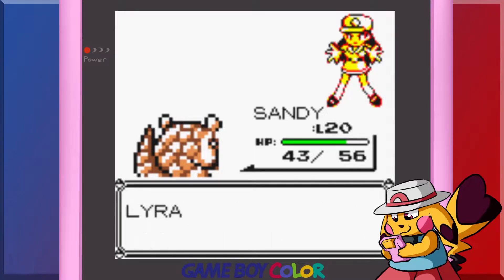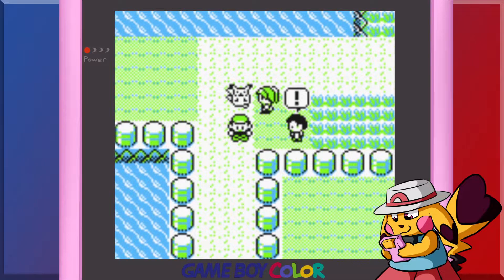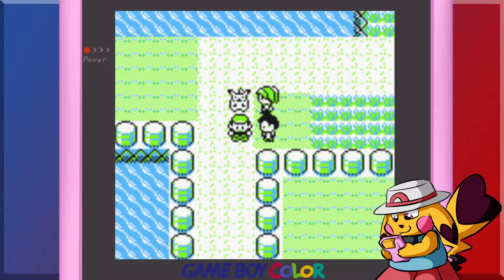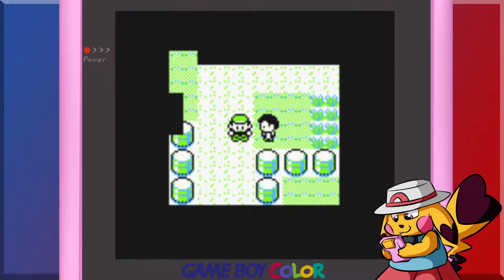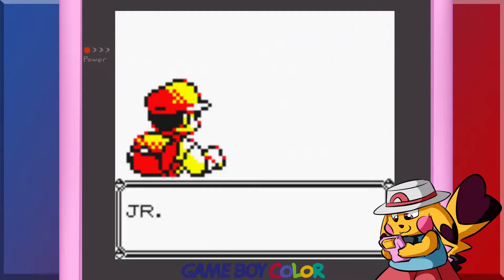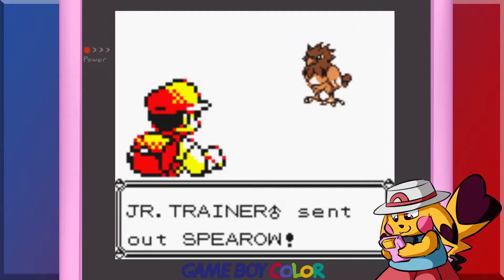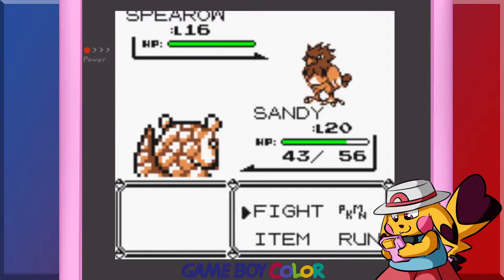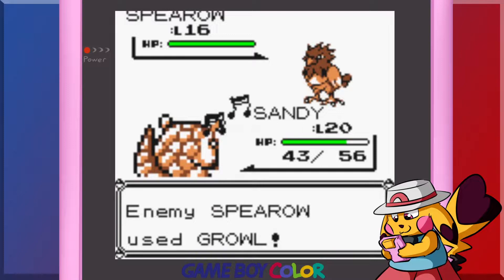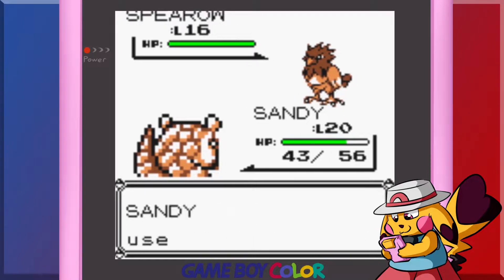What about Sandshrew evolving — will Sandy be there before you fight the gym? Poison type. Spearow! I remember when I had one of those. I actually had a flying type that could use flying moves. It was good. Could've hit — make it not matter.